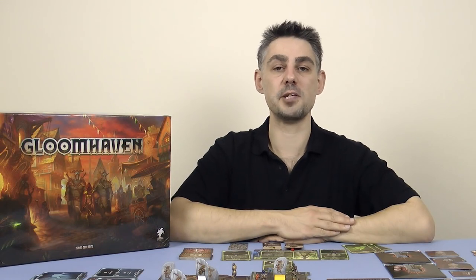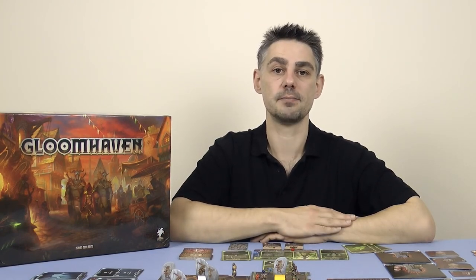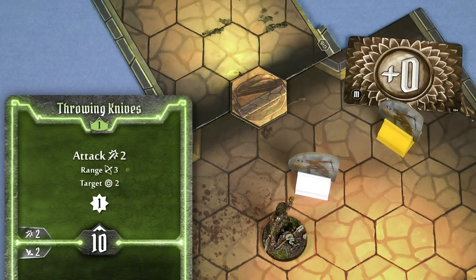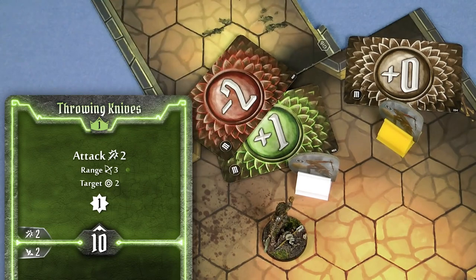Some game effects will give you either advantage or disadvantage when attacking. For example, when you use a ranged attack against an adjacent enemy you have disadvantage. If you have disadvantage, you have to draw 2 attack modifier cards and take the worst. If you have advantage, you draw 2 cards and take the best. So if the Scoundrel were to use her throwing knives and target these 2 enemies, only 1 modifier card would be drawn for the first enemy, but 2 would be drawn for the adjacent one and she would need to take the worst — the minus 2. Ouch.